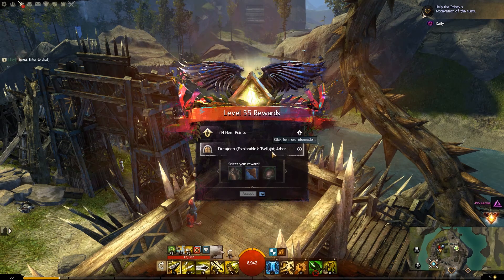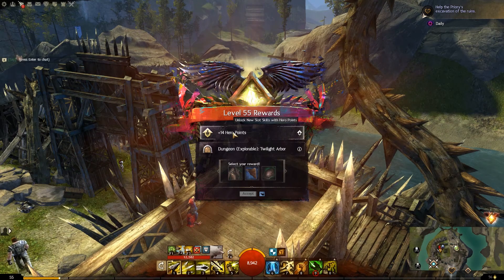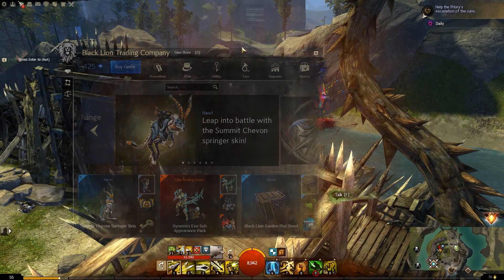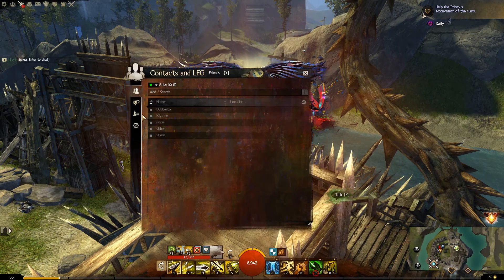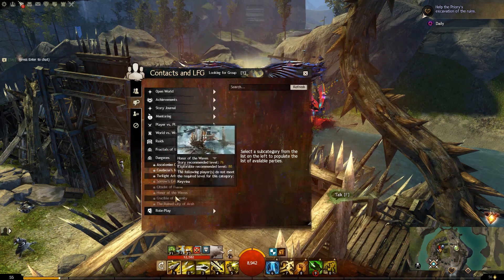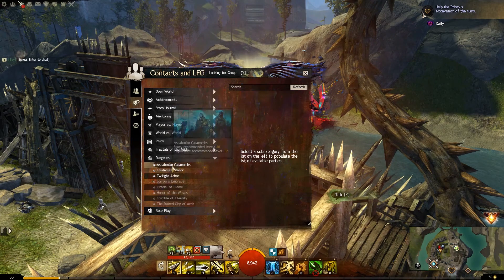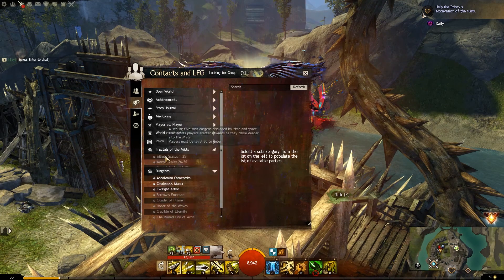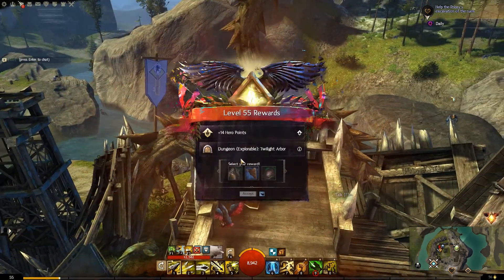I leveled up - what do I get? The Twilight Arbor explorable dungeon. So if you guys watched my Necromancer Let's Play, I did a dungeon with a couple of subscribers - Sabrina and Seven-Nine. If you guys want to do any more dungeons with me, let me know. I'm thinking about eventually doing all the dungeons in a row. Would you guys like a series where after I get to level 80 with a character I just went through all of them with you guys? I think that'd be kind of a neat idea - let me know what you guys think.